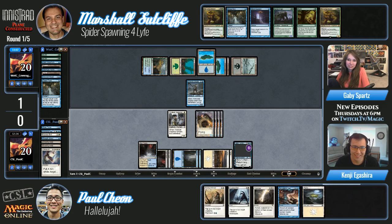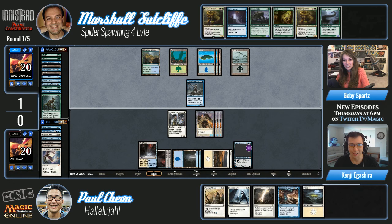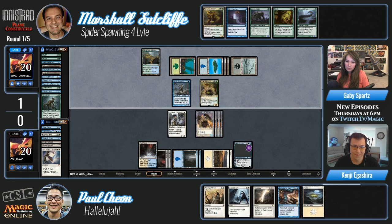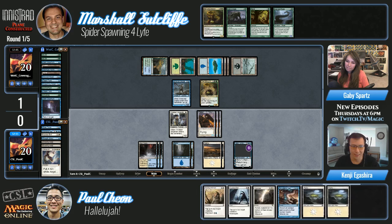How many times do you have to do four damage to equal 20? Look at that angel token! Marshall does not have any creatures with reach — the frog doesn't miraculously jump up to eat one of those angels. There's a card called Frog Tongue in Magic — does it give reach? That's pretty flavorful. If the Gitrog had reach it would be flavorful. Here comes the frog again, although Marshall is just dead on board. He can Silent Departure one of the angels — but he's dead in two turns.